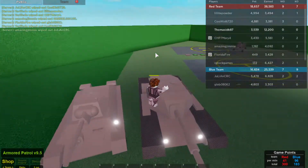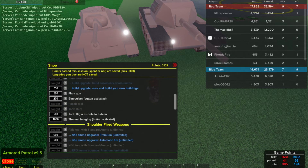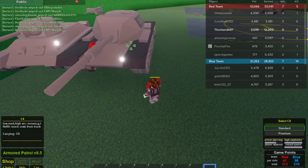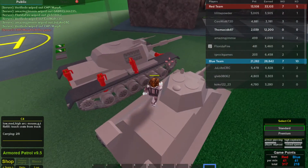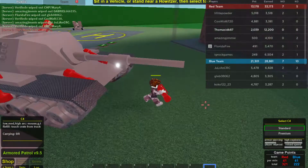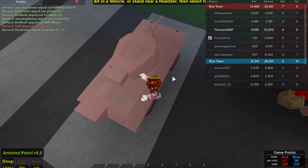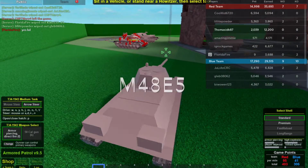And so that is the end of the guide on how to play the T-34 1943 in Armored Patrol version 9.5. If you liked this video, make sure to give it a like, leave a comment with your feedback, and subscribe if you haven't. Press the bell button next to the subscribe button so you'll be notified every time I upload a new video. Thanks for watching, and I'll see you next time!